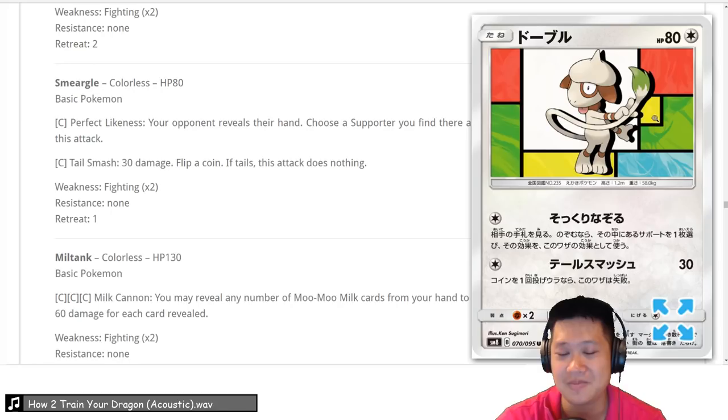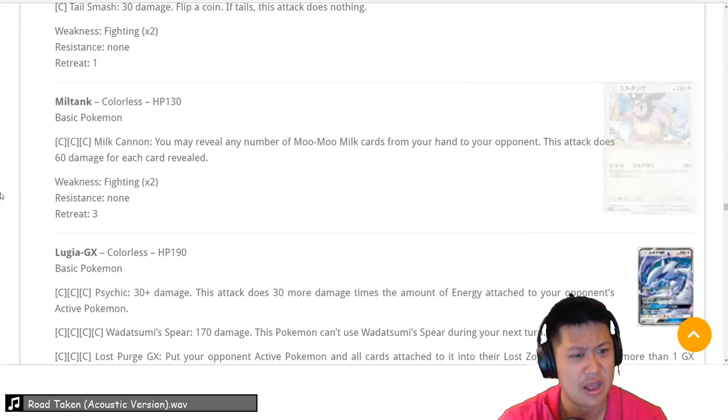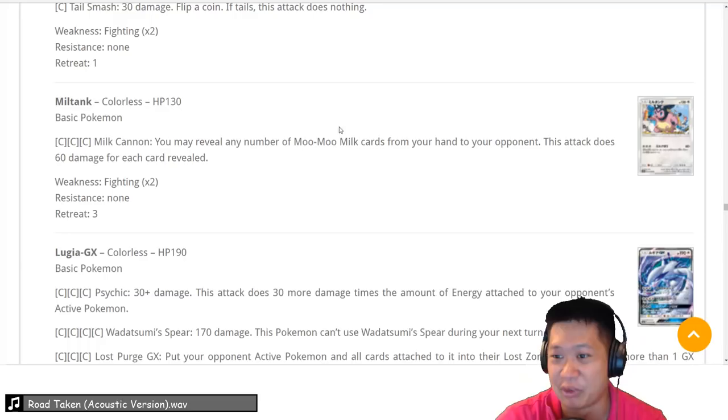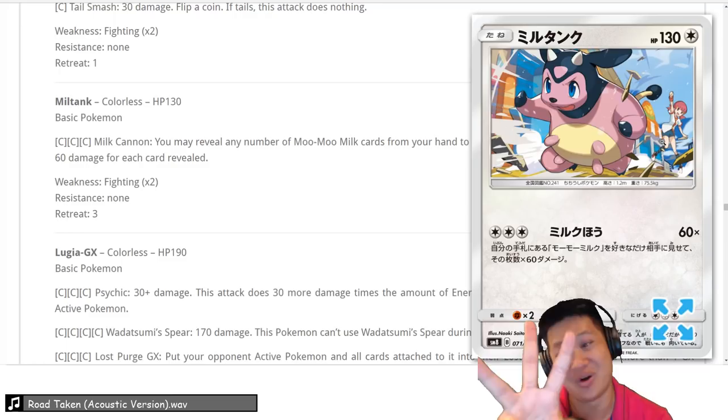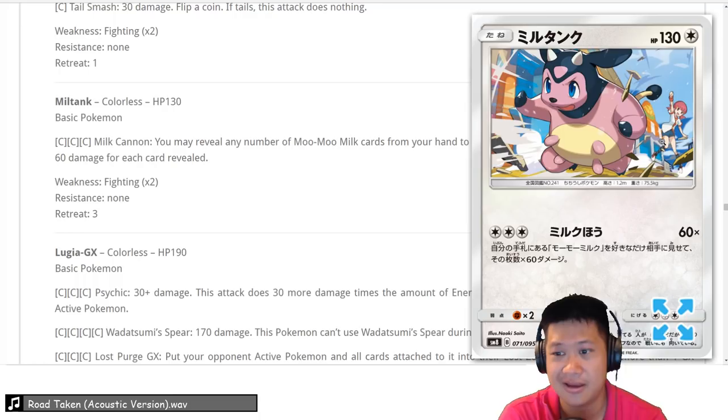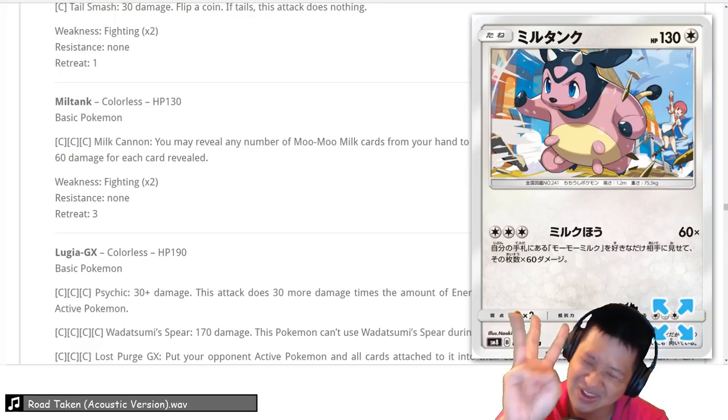Miltank — Milk Cannon: show all your Moo Moo Milk cards — basically a potion — as shown to your opponent. This attack does 60 damage for every one revealed, so with all 4 that's a 1-hit KO; with 3 and a Choice Band that's also a 1-hit KO; with 2 that's a 2-hit KO. It's Colorless so you can use whichever energy acceleration source from any type. Can you make a Miltank deck work? Yes. It's going to be cheesy and funny when it works. We'll give Miltank a 3 — totally doable, though probably not popular.